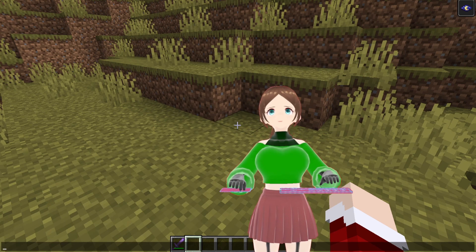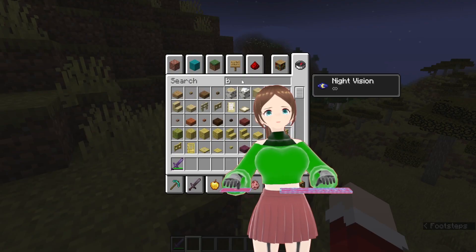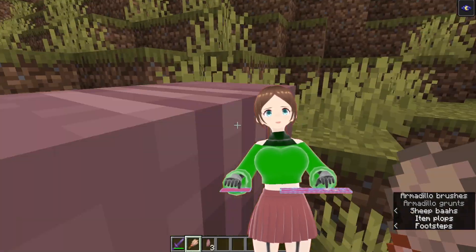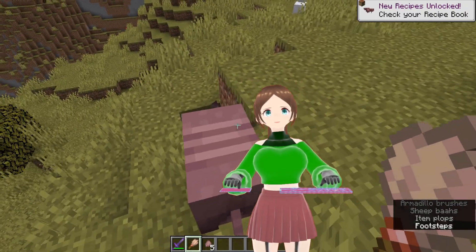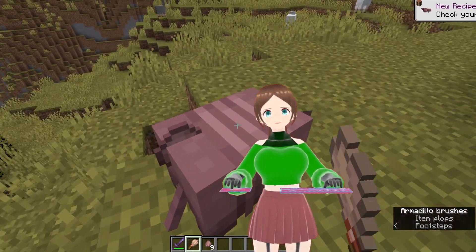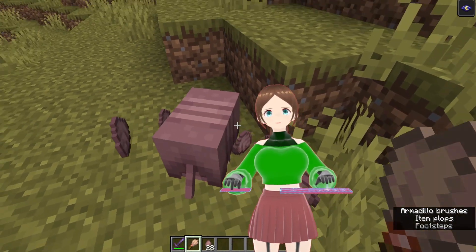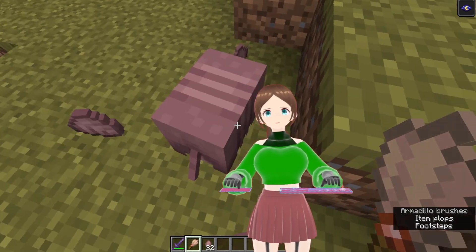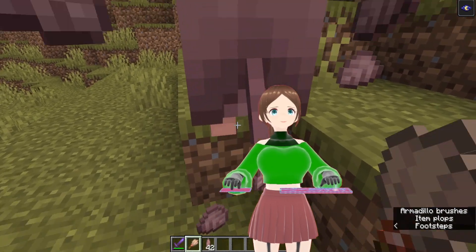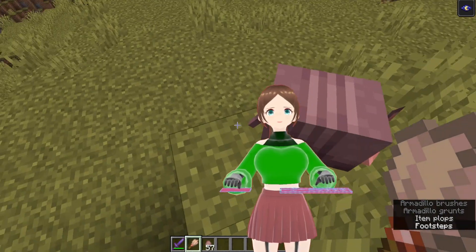Actually, that's something it's saying I could try. So if we were to get a brush — apparently — oh yeah, look at that! We can brush the armadillo to get scoots from them, which makes the job a whole lot easier. And it doesn't seem to do anything to the shell, so that's perfect. And obviously I am in creative, which is why I'm able to have an infinite brush of scoot collecting.